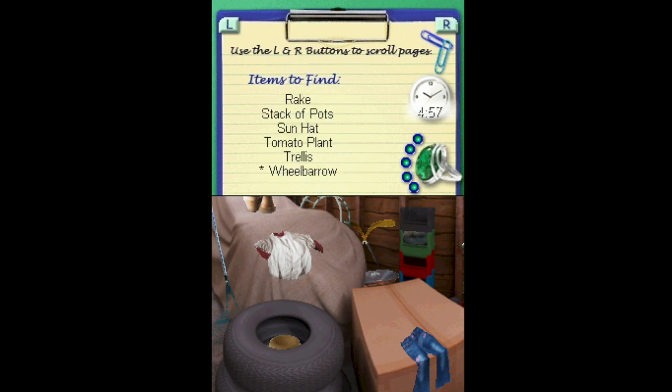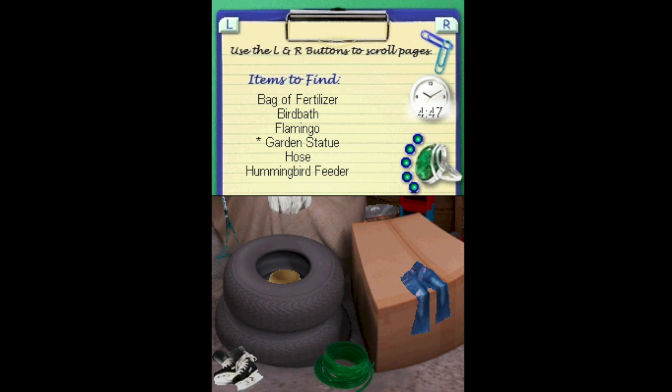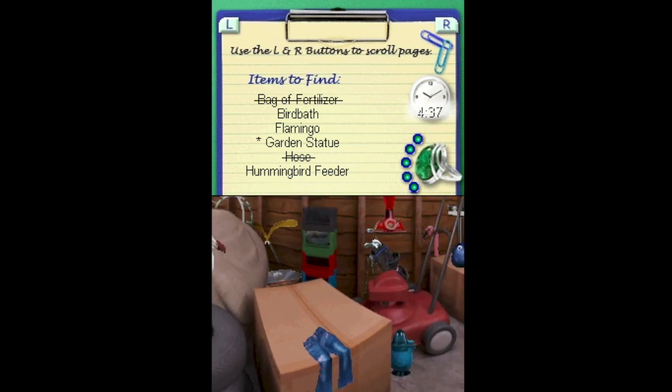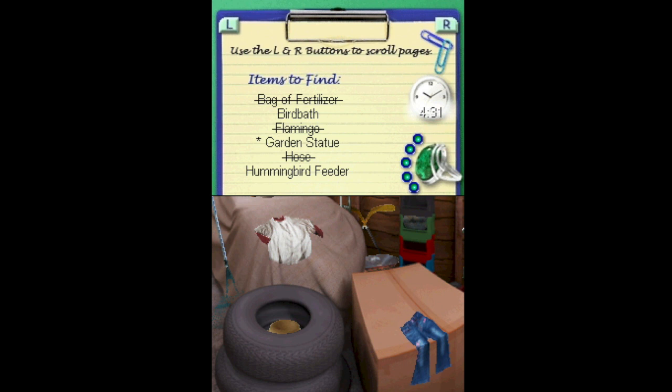Use the stylus to do this. Oh, we have a freaking timer. Not cool. Looking at the hose — bag of fertilizer. There it is. Flamingo — there it is, trying to hide from me. Golden statue. That's a hockey stick. We found a hat. Rake. Pants.